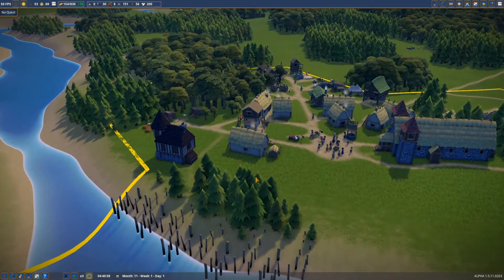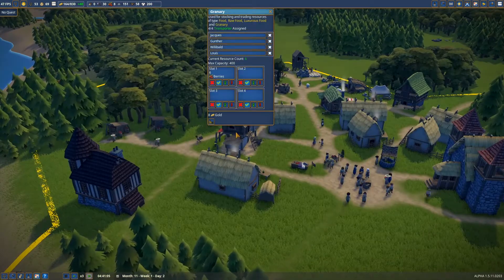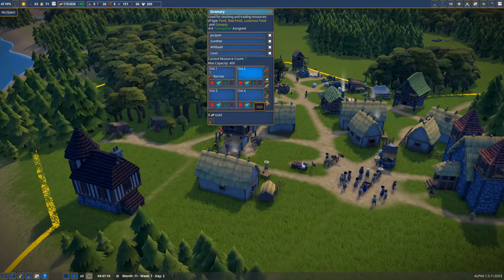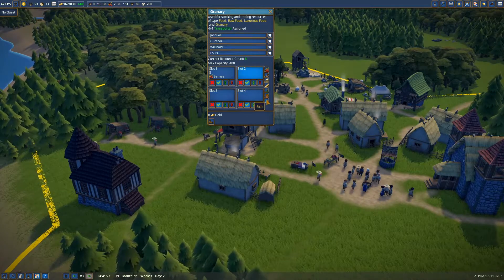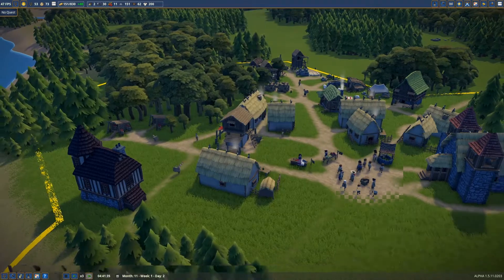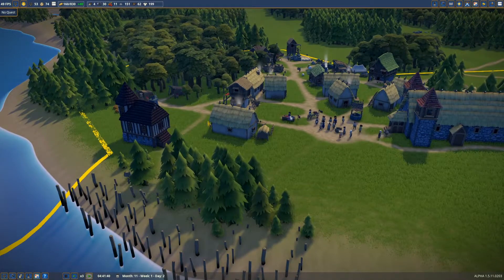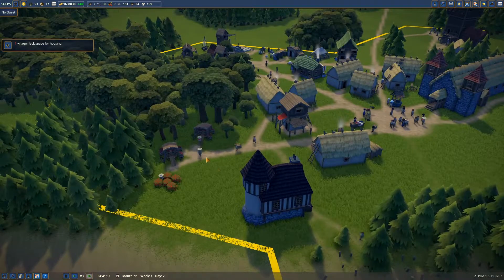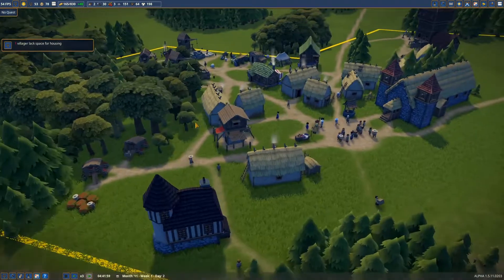I just got a crash - that's okay, I've only had two of those, so the game's not too bad with crashes. Where we left off is we want to assign fish to the granary, so this will make sure they can stockpile the food over there, and that hopefully will sort out our food problem. Our berry gatherers are gathering, so that's okay.